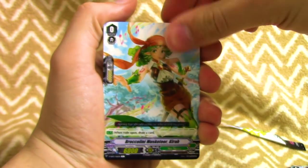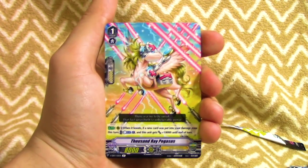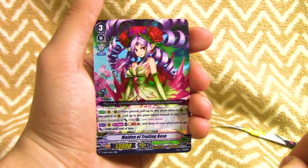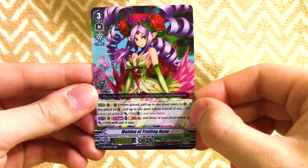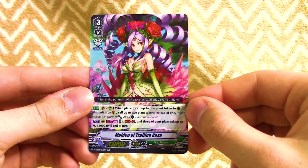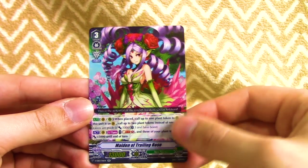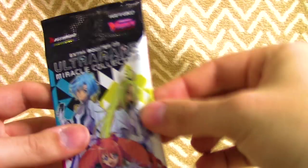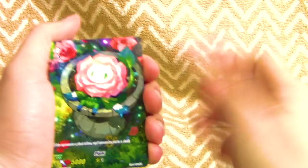Next pack - another Phoenix thingy, starter for Angel Feather, First Aid Celestial Peniel, Doctroyd Eater, Dancing Sunflower draw trigger, Watering Elf heal trigger. Really sad they chose this to be the heal instead of everyone's favorite Queen Bee. Our rare is Clyde Crest Lion, Gold Paladin PG. And Double R Lily of the Valley Musketeer Kyvent. Maiden of Trailing Rose - you'll use this for Neo Nectar early game setup. When it's placed on Vanguard or Rear, you get a token, and on Vanguard you can give three of your tokens 5K.